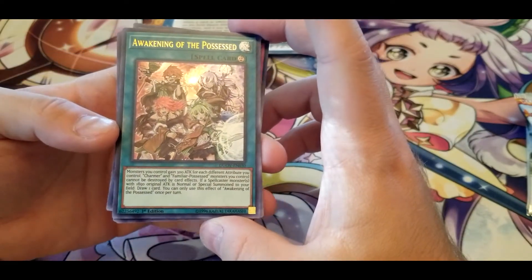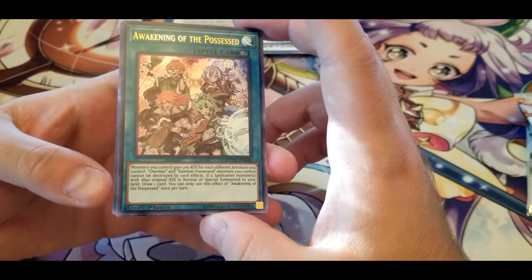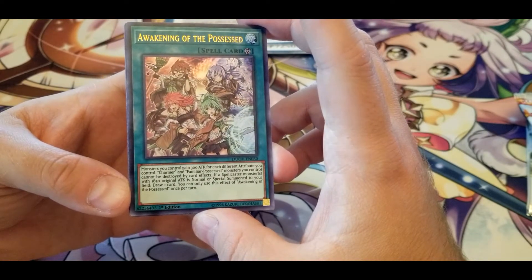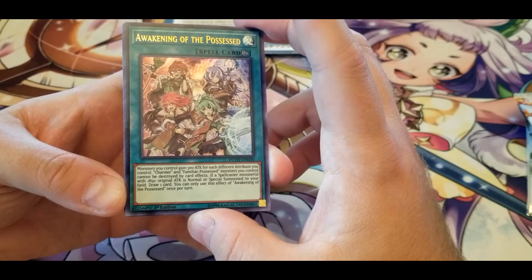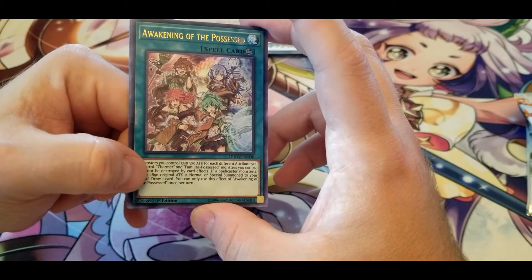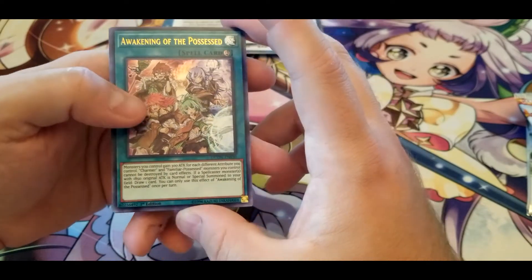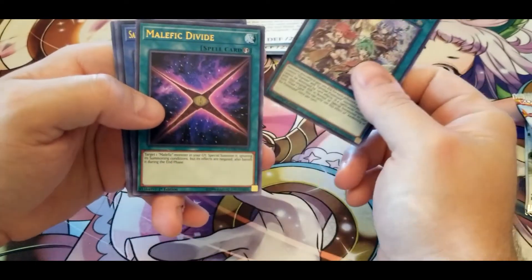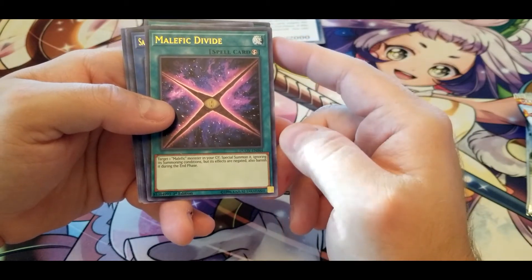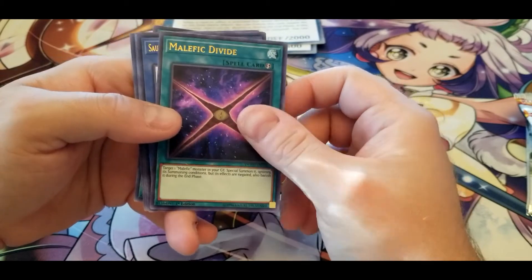Awakening of the Possessed — monsters you control gain 300 ATK for each different attribute among Charmer and Familiar-Possessed monsters you control, and those monsters cannot be destroyed by card effects. If a Spellcaster monster with 1850 original ATK is Normal or Special Summoned to your field, draw one card, once per turn. I'm going to go on a limb and assume the Charmers and Familiar-Possessed all have 1850 ATK because that is very oddly specific. Malefic Divide — target one Malefic monster in your graveyard, Special Summon it ignoring summoning conditions, but its effects are negated and it's banished during the End Phase. Not bad for bringing it back out to swing with or tribute.